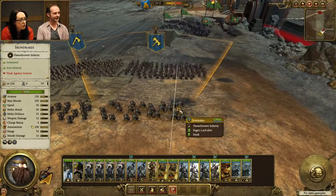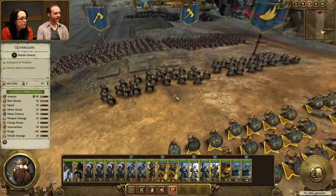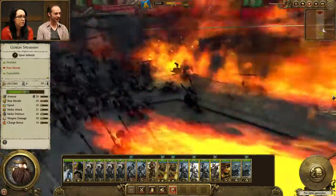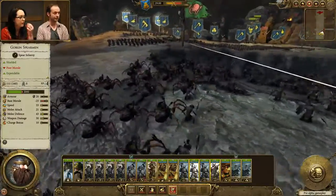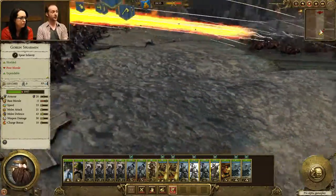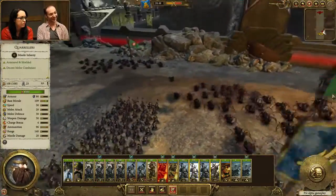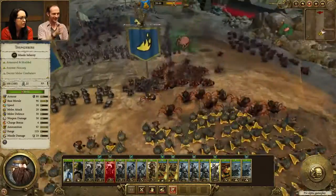There are a couple of ranged units at the back, but mostly goblin spearmen and goblin archers in this battle. Look, iron drakes firing! Iron drakes dealing a lot of damage there, hitting hard. They're quite big units of goblins, but they are easy to route. You'll see the goblin spiderites are actually trying to find gaps in your formation to try and hit the ranged units around your back — they'll very much be trying to flank you to take out your ranged units.